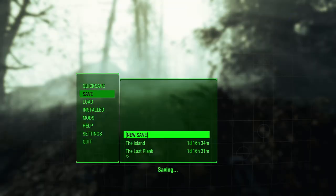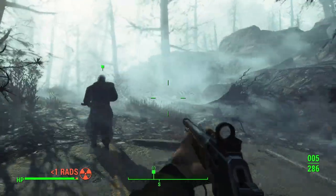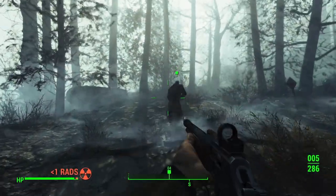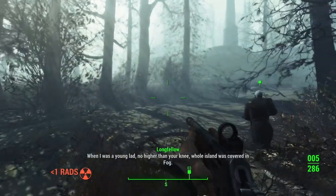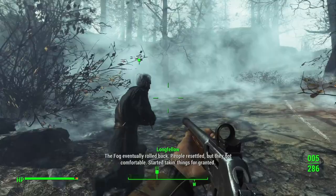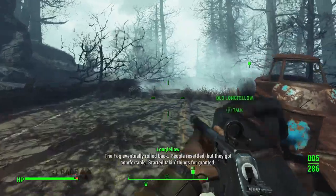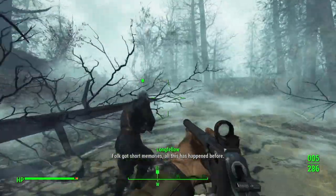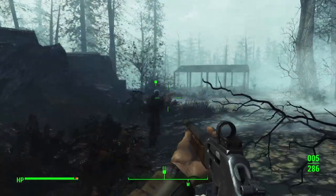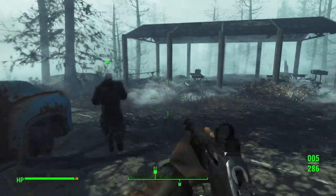Holy crap, something passed by — let me make a save. I want to fight that thing. Longfellow reflects on how when he was a young lad, the whole island was covered in fog. It eventually rolled back, people resettled, but they got comfortable and started taking things for granted. I wonder if Old Longfellow will become a companion — he's pretty cool, though I'll probably stick with Nick.